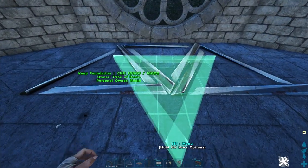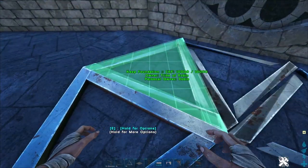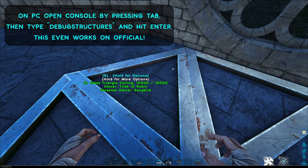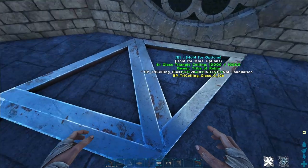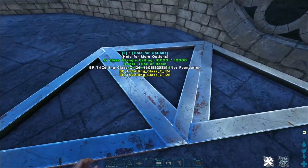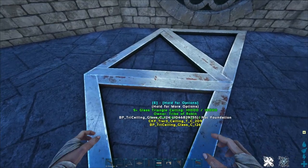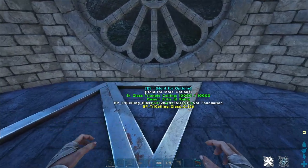Since the triangle is a little bit narrower than the full width of a square ceiling, this gives us a snap point that is centered between two foundations and also a little bit in front of the wall. That's what we needed. Let's turn on debug structures so we will know what is attached to what. This ceiling is only attached to this other ceiling, but because they are made out of S Plus glass, I can hide them later on.